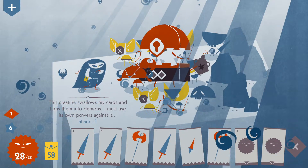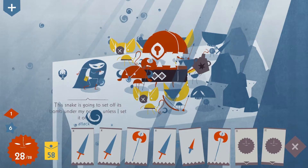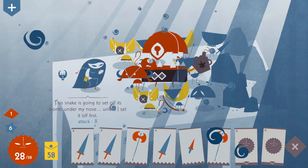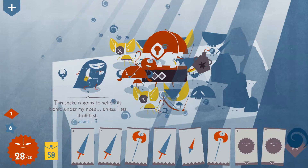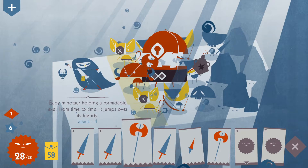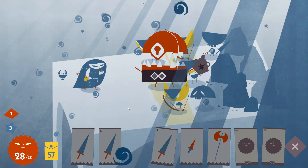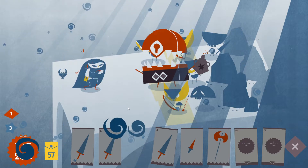If I make it swallow a bomb and then destroy the bomb, the bomb would hurt it. If I could hit this bomb guy I would probably be able to hurt it indirectly. I'm going to kill these guys — they're definitely going to steal cards — and kill that guy in the front there. Then what happens?